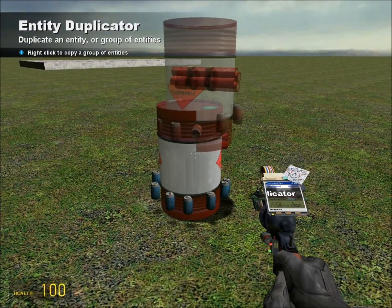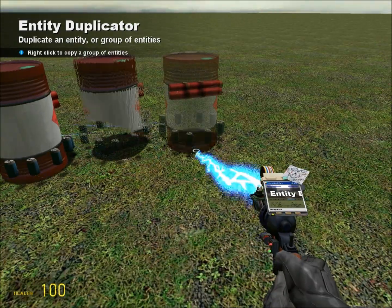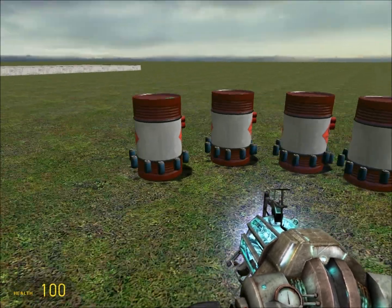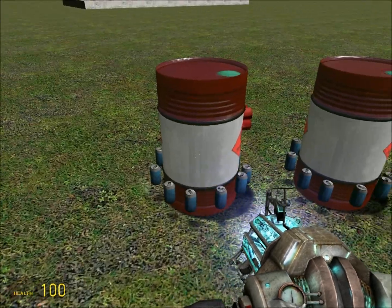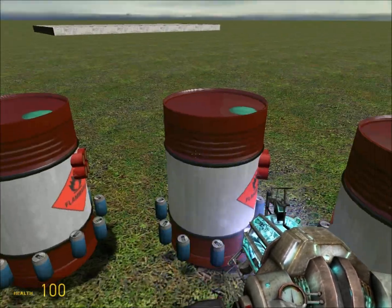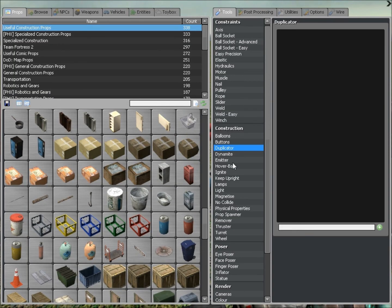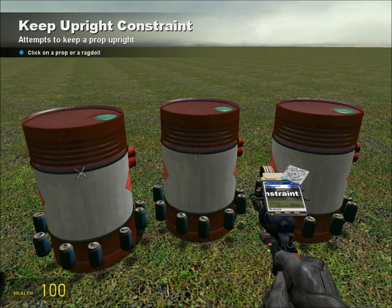Use your duplicator tool to duplicate it so you don't have to sit here and make a bunch of them. Remember that on all your other fireworks that have been duplicated, this one has the Keep Upright tool, but once you duplicate and spawn another one, the Keep Upright tool goes away. So just go back to your Keep Upright tool and shoot the cans that you spawned with the duplicator.